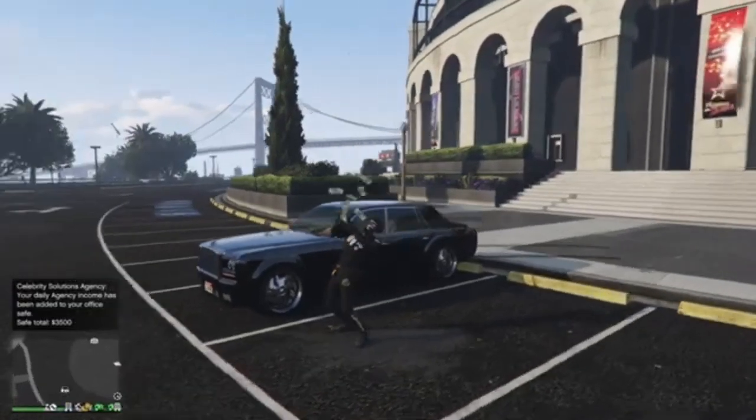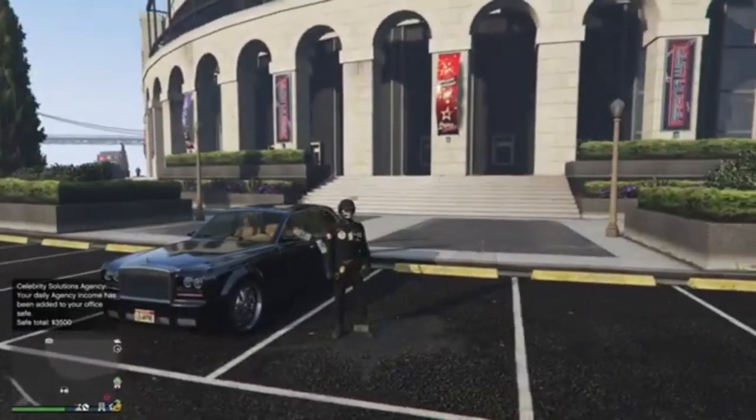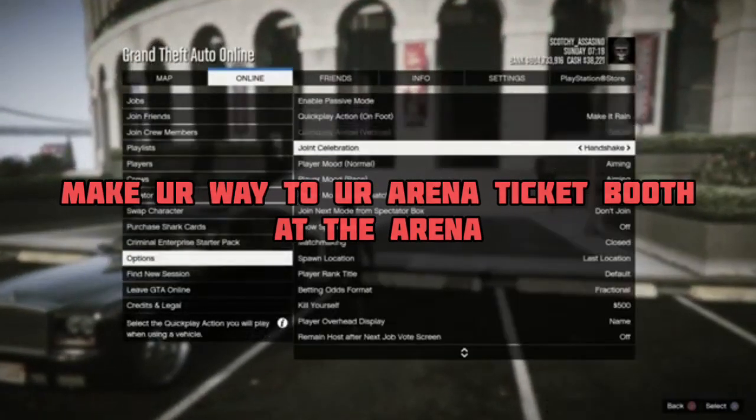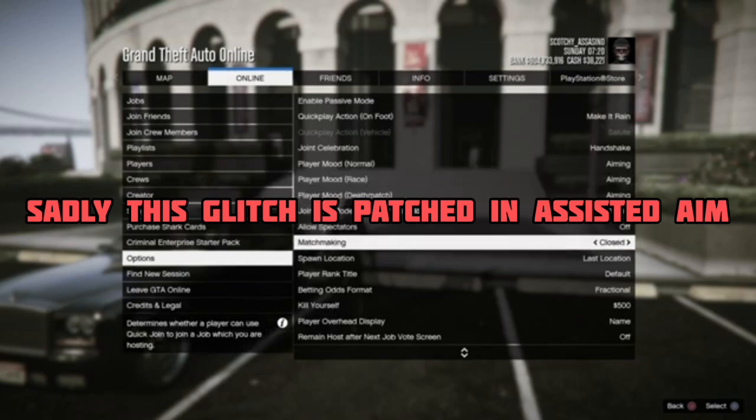Yo what's good everyone, today I am back with another dope god mode glitch tutorial. To get started, make sure you are in a free aim lobby, then also make sure that your matchmaking is set to closed like mine.